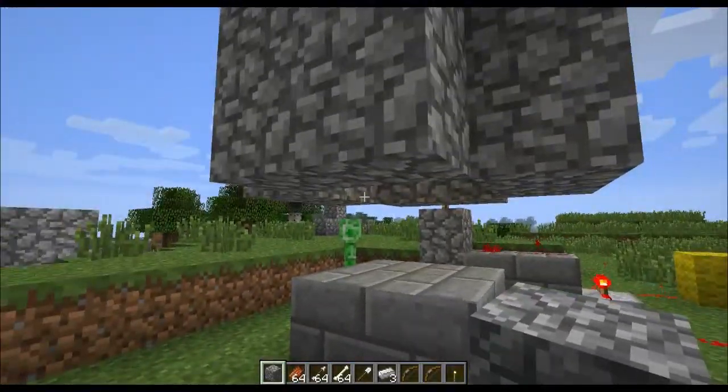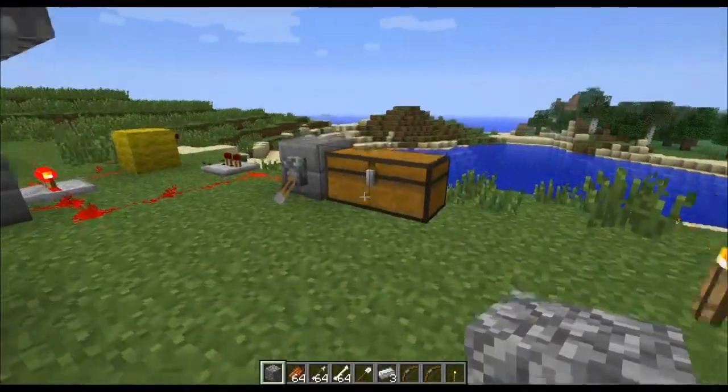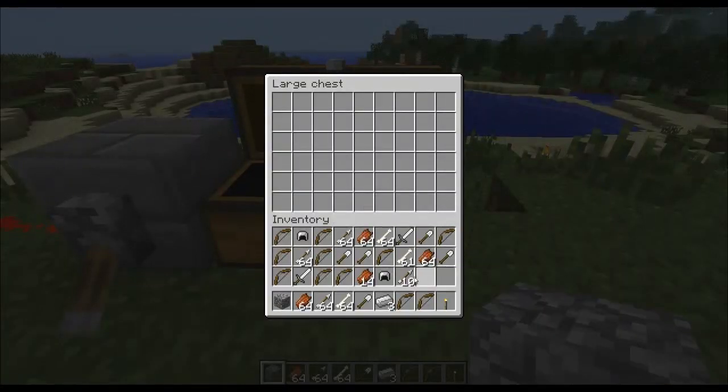Excellent. Well, I have no idea how many mobs I just killed, but let's have a look at what we got. Okay, so we got an iron helmet, three iron bars, an iron sword, another iron helmet, lots of iron shovels, and more bows than you could meaningfully shake a stick at by the looks of it.